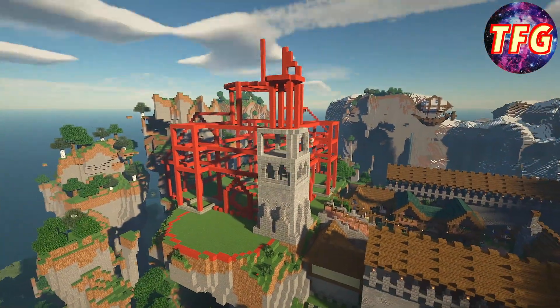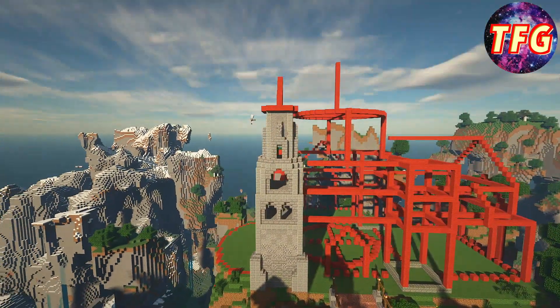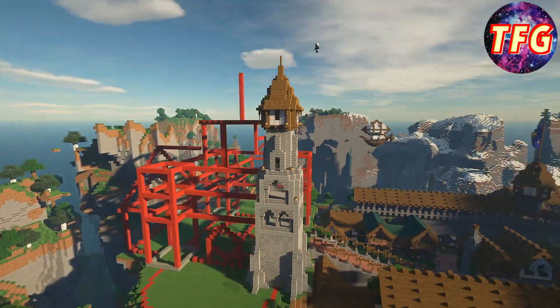You can see right here that I got started by making a large tower in the corner of the castle, and then after I create this tower I'm going to actually copy-paste it to the four corners of the main structure.